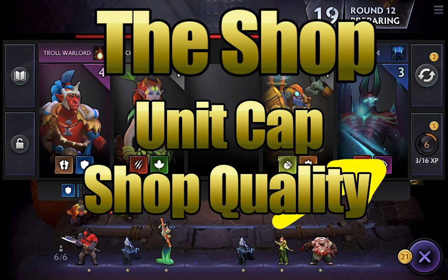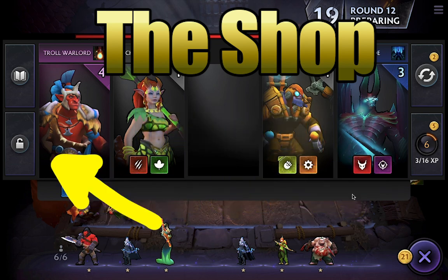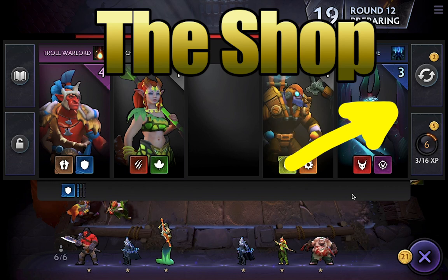Oftentimes the players that do the best in the game have the highest levels the soonest. You can't just spam and buy levels as much as you want in the early game — that won't work out well for you. But getting high levels as soon as you can is a very important aspect of maximizing your value. Another function you can use in the shop is the lock feature, which locks the shop selection available to you when you come back next round, in case there's a unit you really want but can't afford at the moment. There's also the reroll function, which gives you access to a new selection of heroes.